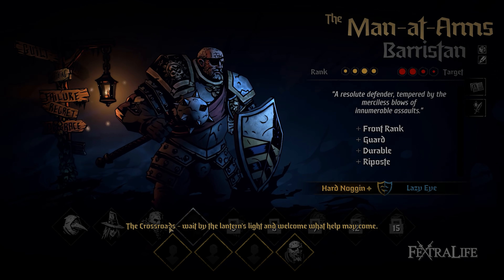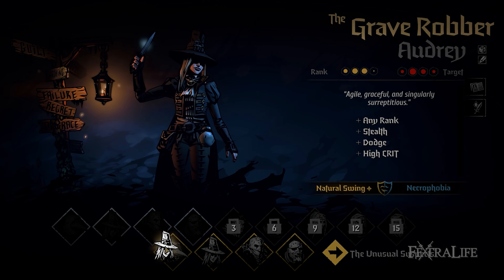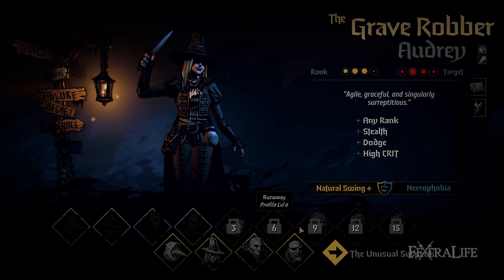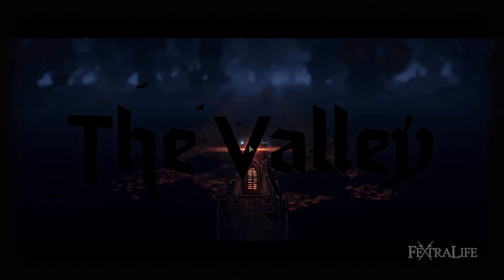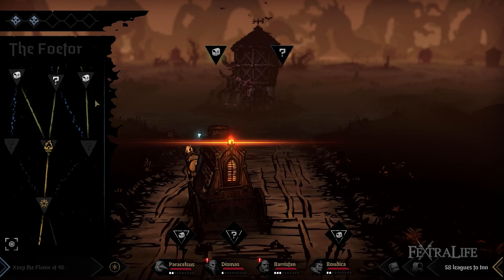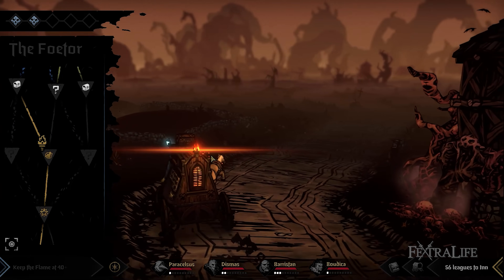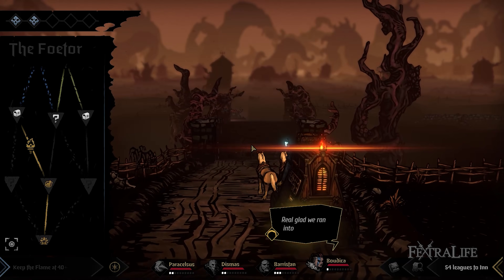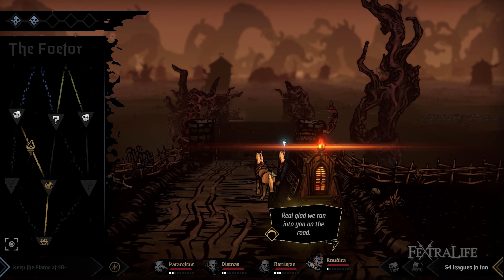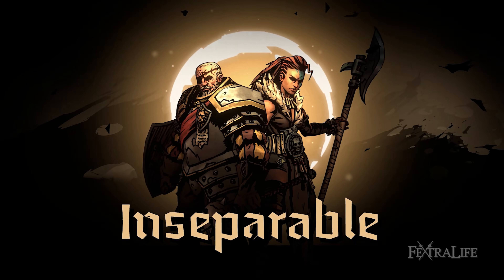At the start of every run, you begin by carefully placing the first four available heroes in their ideal rank or position, namely the Man-at-Arms, Highwayman, Grave Robber, and Plague Doctor. You then ride the stagecoach as you journey through dark and sinister roads where you have to decide the paths you'll take. Oftentimes, you have to choose between a safer route or a more threatening one with bountiful rewards. Similar to Darkest Dungeon 1, the higher the risk, the higher the reward. Whatever you end up doing will have consequences due to the affinity system, which determines the type of relationships you form with the other heroes. Each of them can make decisions which cause random and treacherous events to occur.